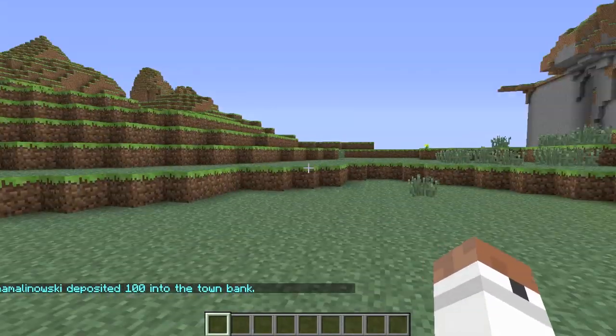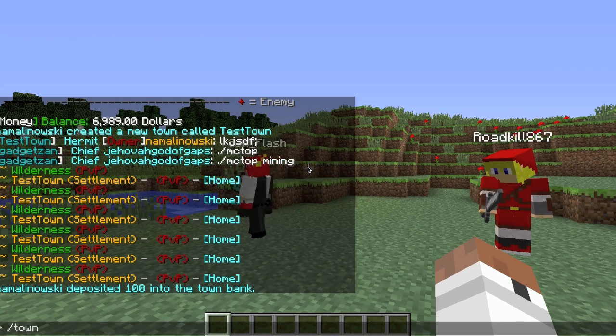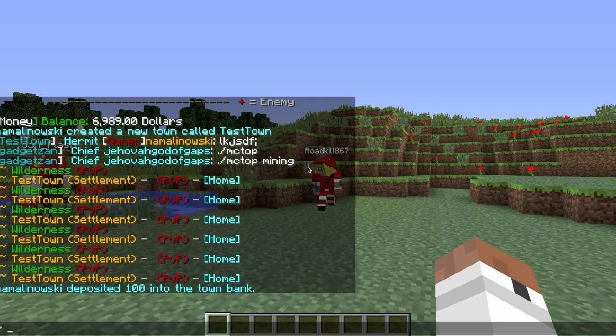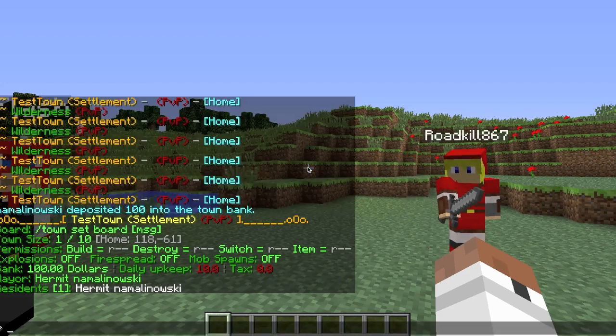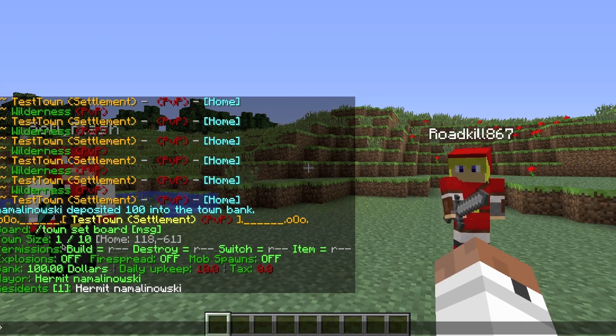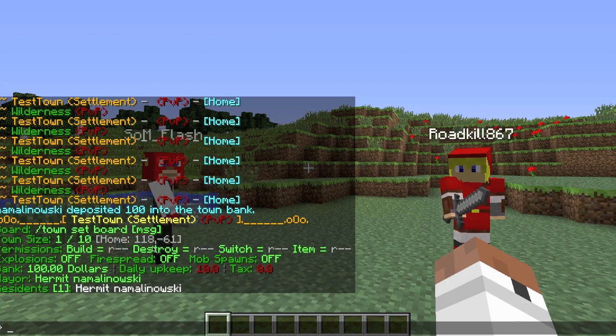The positive of having many people in your town is everyone can deposit money into it. To check how much money is in the town, type slash town — it brings up your whole town settings summary. It shows the board message, town size (one out of ten chunks, which is eight by eight), permissions for build, destroy, switch, and item, and that explosions, fire spread, and mob spawns are off.